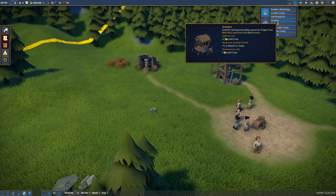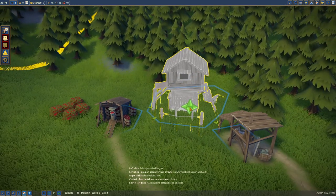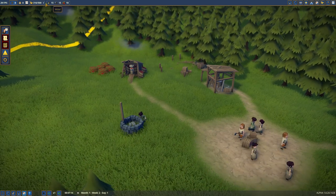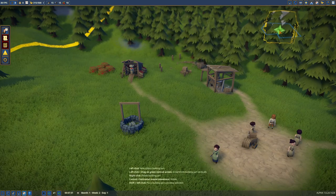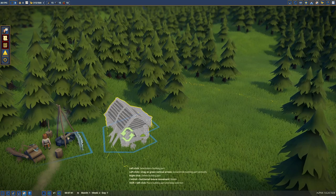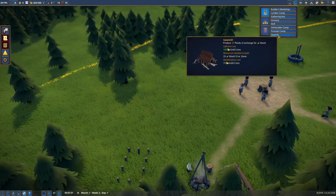Do we want the granary? Yes — that's to store stuff. We're gathering stuff so let's store it. We're spending resources we have up top so we need to be careful. We built the logger, so let's build the forester so we can reforest. We'll place that right there and start construction on that. Now let's build the sawmill — actually no, let's hold off and build the stonecutter.